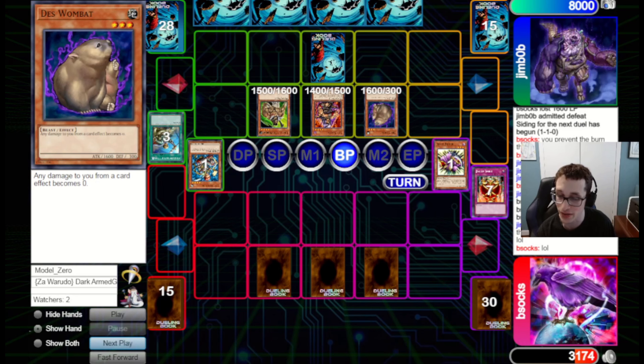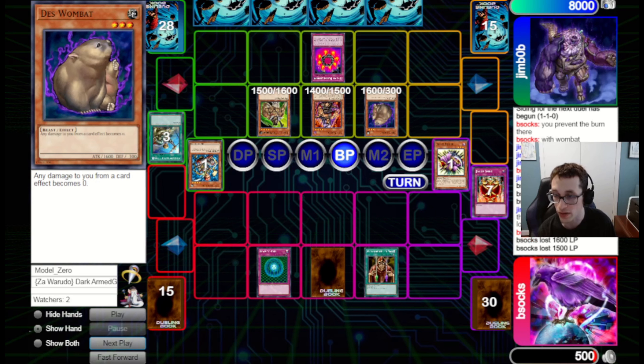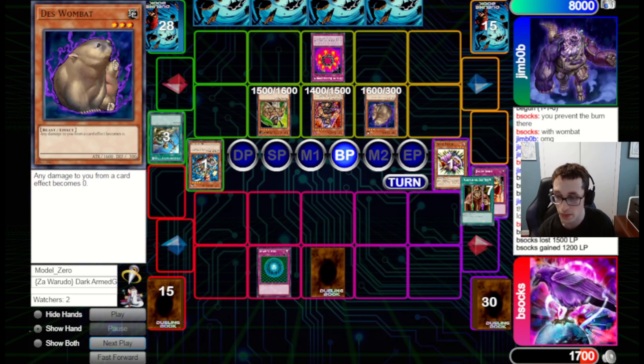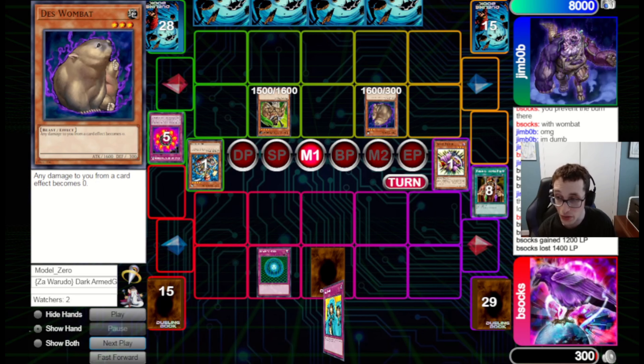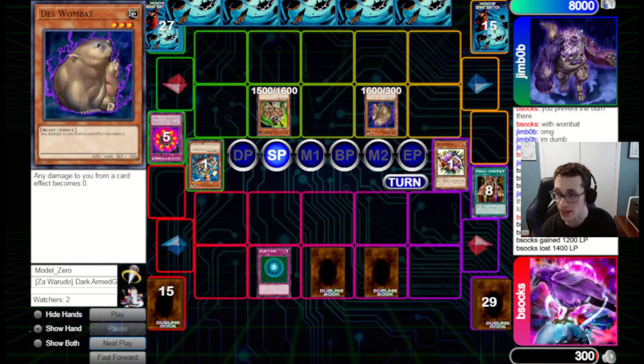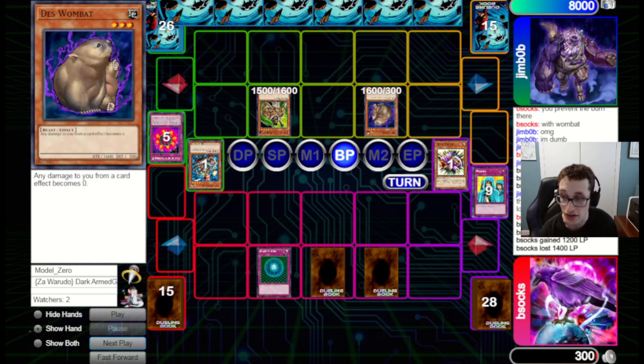They've got Ring of Destruction on there as well. Luckily we can use Poisoned Old Man, go up by 1,200, so we're not dead — just at 300. Waboku will help a little but not really too much. It's just buying time at this point. Secret Barrel will not deal lethal, so we set that as a bluff to see if it changes anything, but it will not — that's just going to be the end of the game with the Double Secret Barrel there.